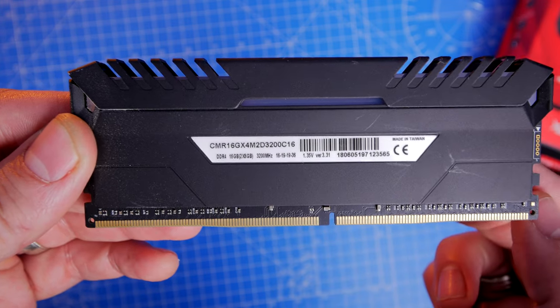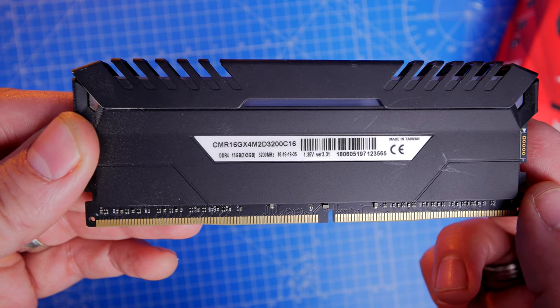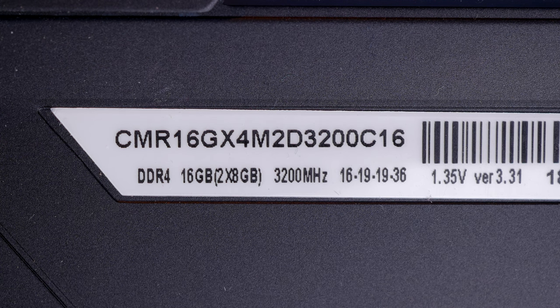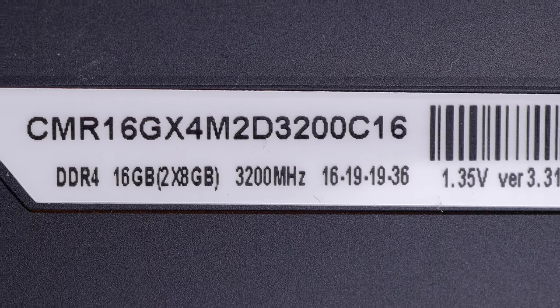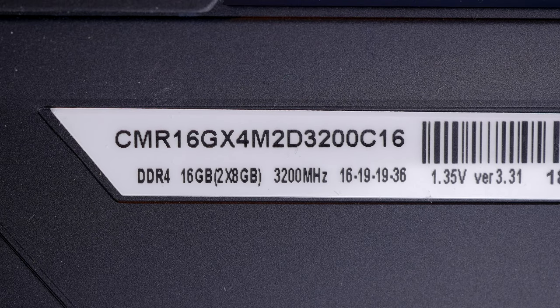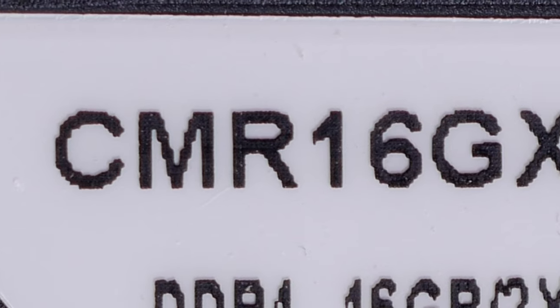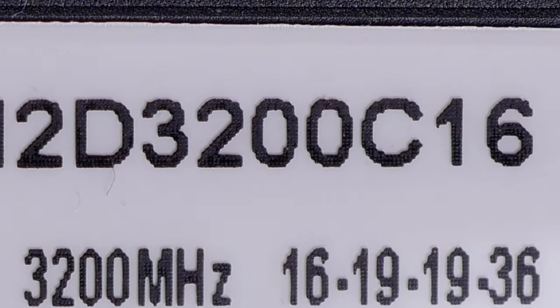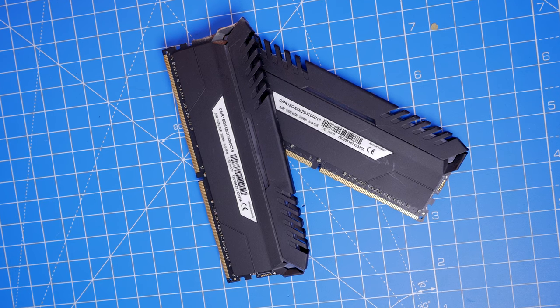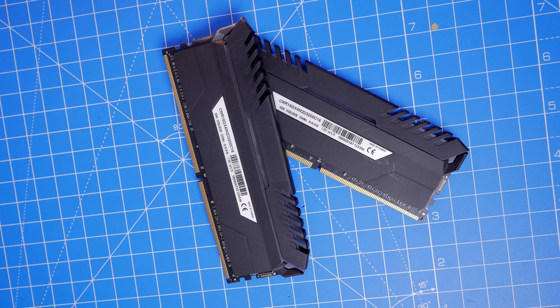I'll show you a label on the side of the RAM so you can see the specifications. As an example, I have two sticks of eight gigabytes of Corsair Vengeance DDR4 RAM. From the numbers on the label, it's 3200 MHz with timings of 16-19-19-36. So if I'm purchasing extra RAM, I need to make sure those numbers match: two sticks of 8GB, 3200 MHz, 16-19-19-36. The part number CMR16GX4M2D3200C16 can be used to search on Amazon or other websites to find matching RAM and ensure it's compatible with what's already in your system.